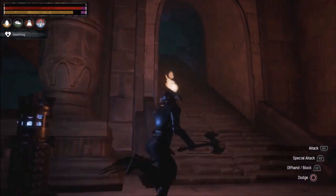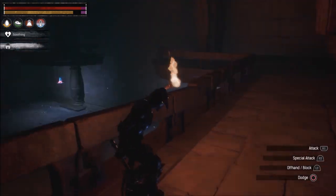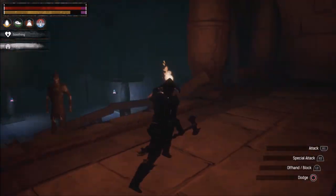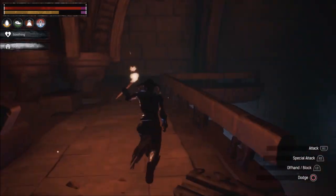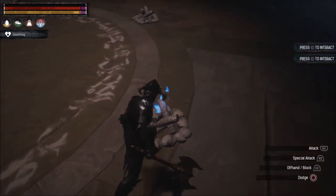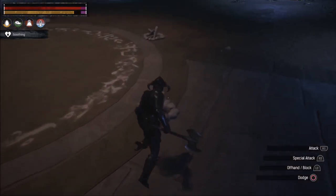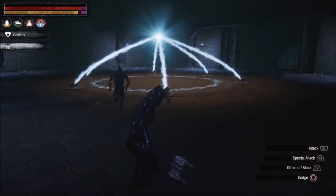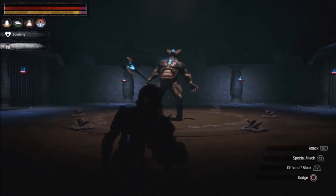There are two — wait, can I go upstairs? Oh, this is the place. Is there something here I can find upstairs? I guess not. Should I light these braziers? Yes — one, two, three, four, five, and six. Go away you stupid skeletons. Look who is here — the Wine Cellar boss!